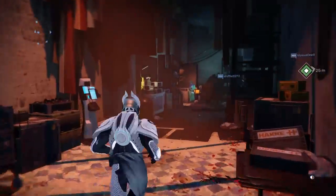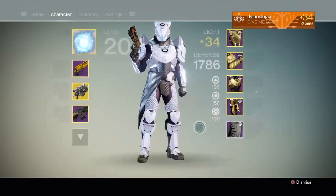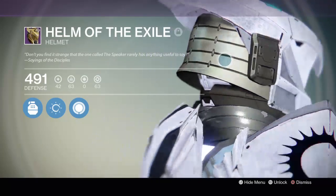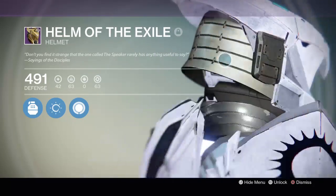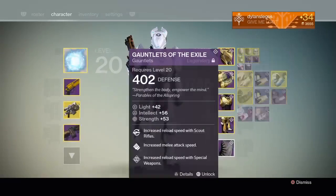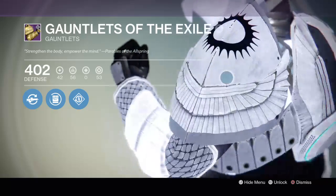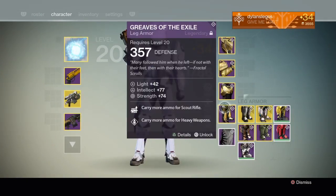The newest thing is when you go to your gear, you can actually rotate your guy to see what it looks like. Which is really cool because I've been wanting to see what the whole object looks like, not just one part of it. Which is really nice — you can go see all your gear, and all your gear moves around.